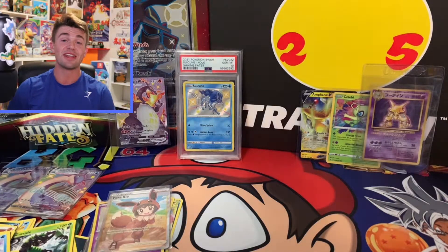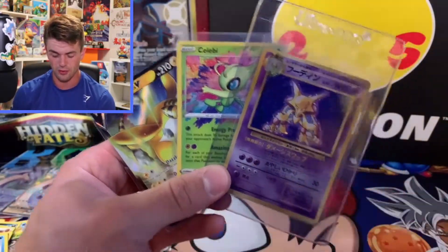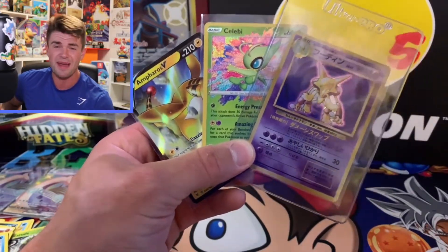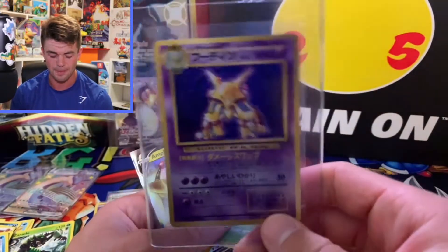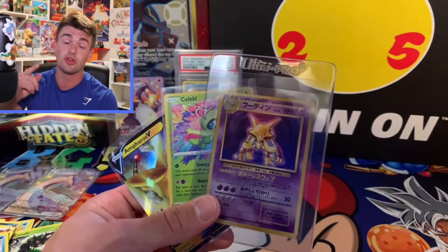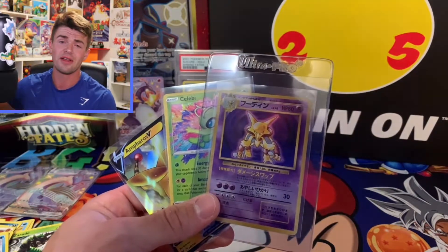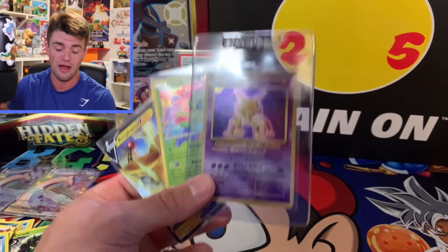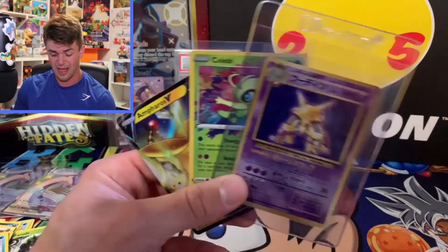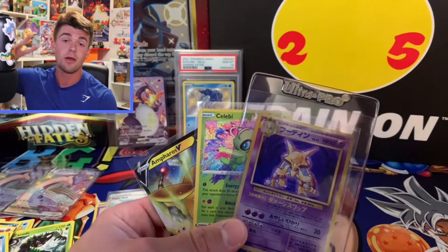Thank you all so much for watching the video and don't forget these are the three cards being given away for the first week of the weekly giveaways on the channel: the Ampharos V, the Celebi Amazing Rare, and the Japanese Base Set Alakazam. You guys don't want to miss out on these cards — all you have to do is click that subscribe button. Feel free to leave a like and a comment on my videos, but all you have to do to win is subscribe. With that being said, I'm gonna end the video and I'll be back soon with some more fire openings — until then, peace!